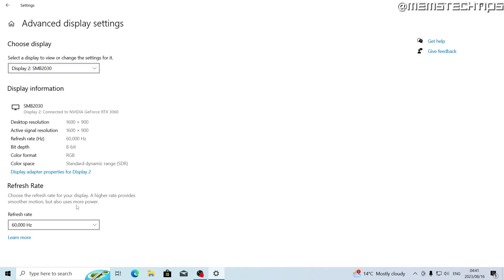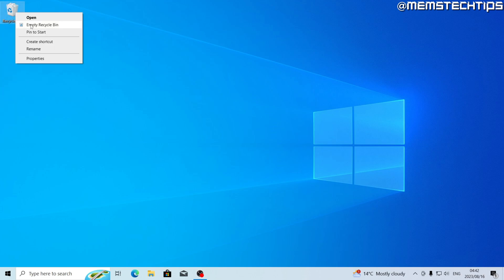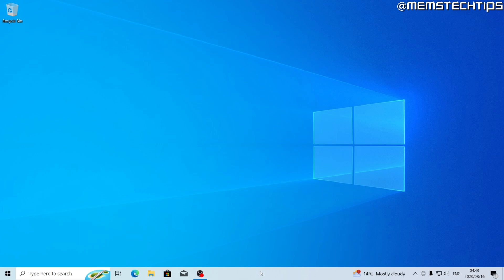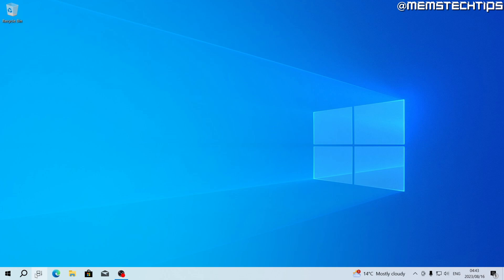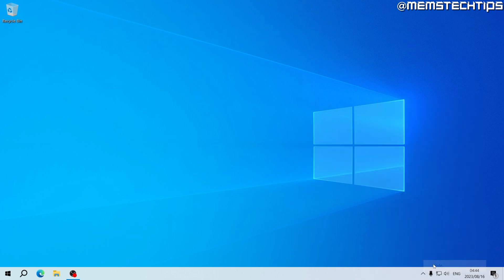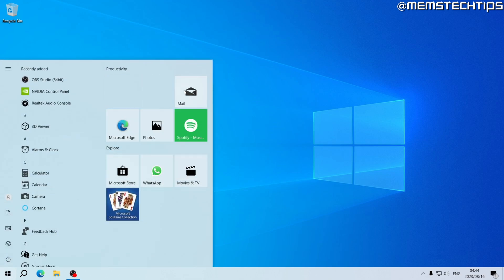I've got two monitors so I'll select the second one and make sure that is also on the highest available refresh rate. Now I'm going to clean up the desktop, taskbar, and start menu. I'll select all of these icons and move them to the recycle bin and empty it. I'm going to right-click on the taskbar, change the search to search icon only, hide the task view button, unpin apps from the taskbar, hide the news and interests button, and hide the Meet Now button.